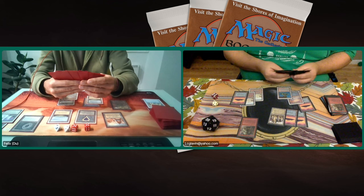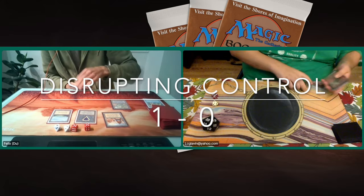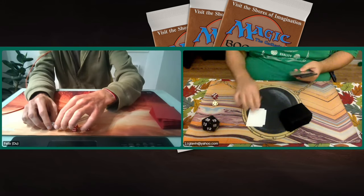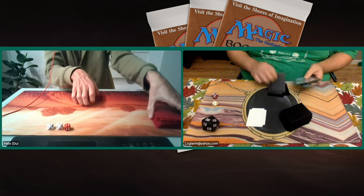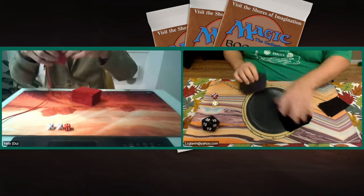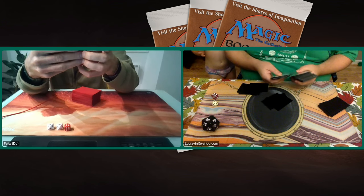Even if Felix would just let that Troll live, it doesn't really matter — he's got enough life and is gaining enough. Lucas is saying, you know what, this is the end of the road — you're just going to mill me to death. I really need to sideboard against his strategy. The good news for Lucas is he's now seen the deck and knows what Felix wants to do — pretty much creatureless, full of answers, and he knows about the Abyss. Now he can sideboard with this knowledge. We'll give them some time and catch back up in game number two.